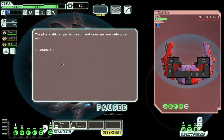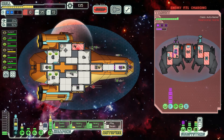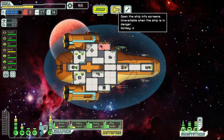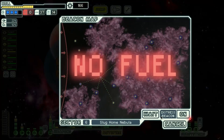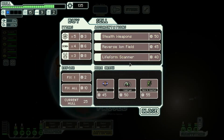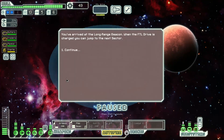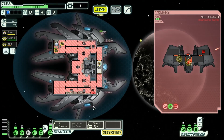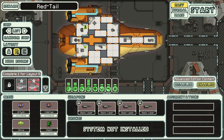You must direct crew members to repair damage, repel boarders, or operate critical stations. One of the most defining characteristics of the game is its difficulty — death is permanent, and once your ship is destroyed, you start over from scratch. This roguelike element, combined with a vast array of ship configurations and random encounters, ensures immense replayability. You must learn and adapt from each playthrough, improving your strategies and making better-informed decisions. With a captivating blend of strategy, decision making, and unpredictability, this is one of the best modern indie strategy games out there.